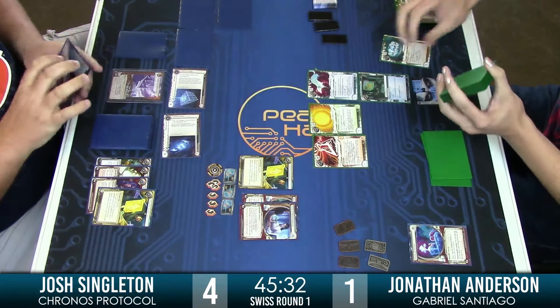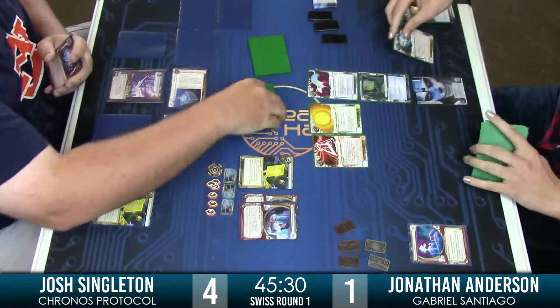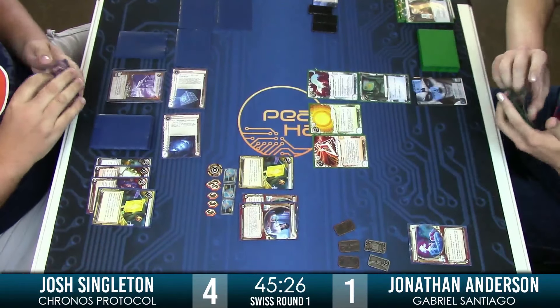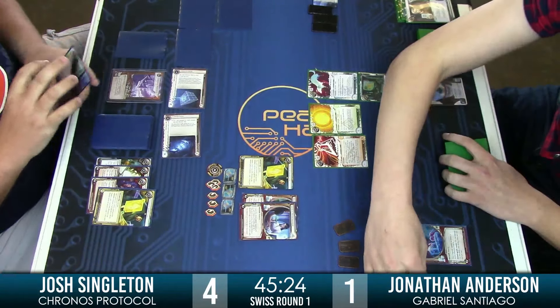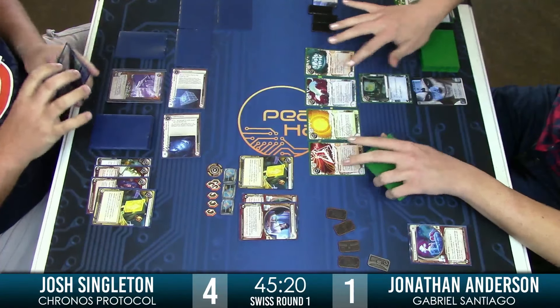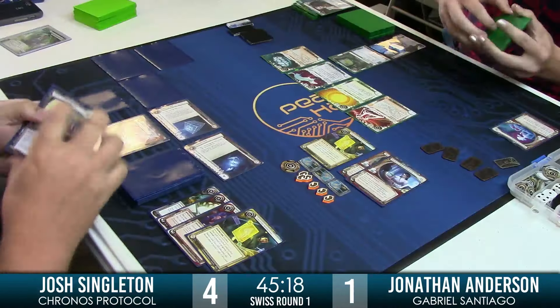In addition to that being a great choice for the Keyhole, what's also going to happen is his MU is going to be maxed. Cortex Lock is blank — awesome, it's a blank piece of ice. So he just runs and pays nothing and gets the credit from Desperado.